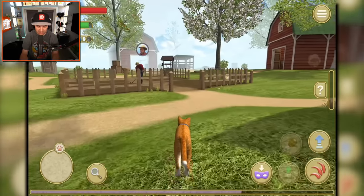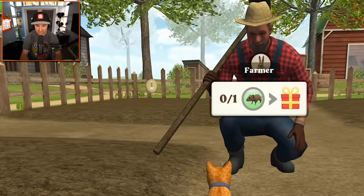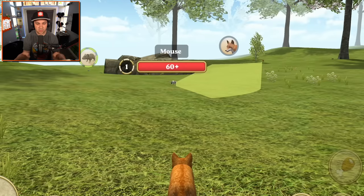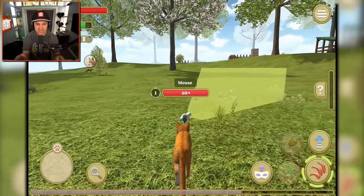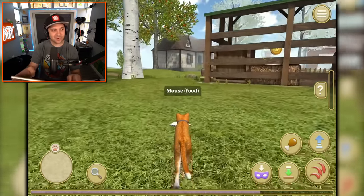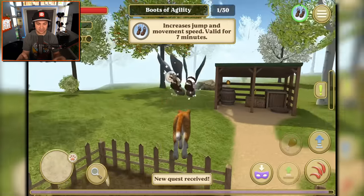I see the farmer - there he is. Hello, owner, tell me what to do. I am your attack kitty. You met a resident of the farm - bring him items of a certain type and he will reward you with coins and a super bonus. I like the idea of super bonuses. He wants me to kill a mouse. I have found my victim - I just need to wait. What a fool. You've made the greatest mistake of your life. Attack! Got him. I can pick this thing up and now I need to bring it to the farmer. I'm a good cat, I am your favorite cat. Increased jump and movement speed - valid for seven minutes. That's still really awesome.